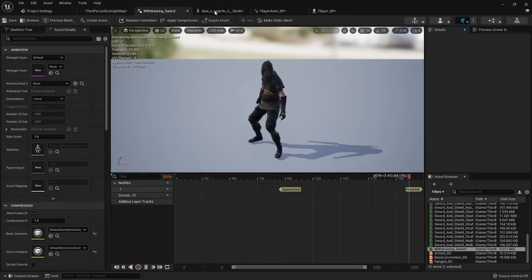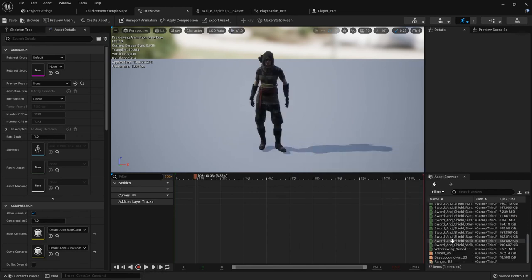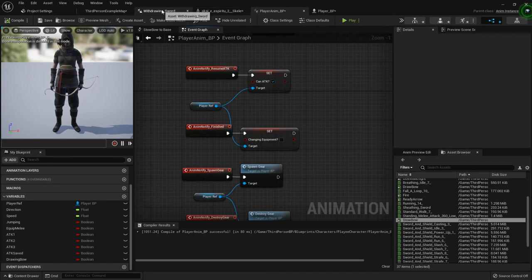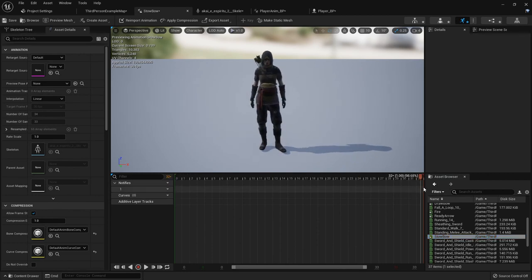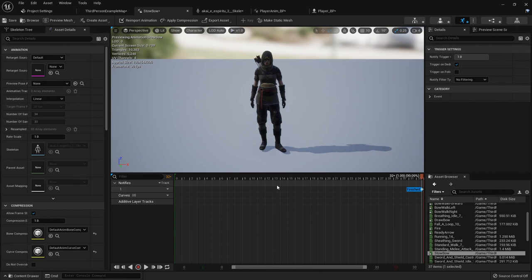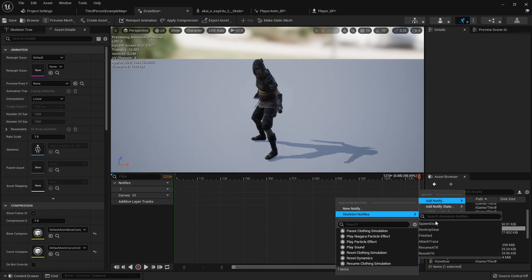Now we need to be able to put the bow away, so let's go into the animation and fix that. One thing to keep in mind with animation notifies: if you have a character with multiple skeletal meshes each using that animation blueprint, your notifies will fire multiple times. A workaround is to duplicate your animation blueprint and animations - delete the notifies from duplicates and set up the duplicate anim BP for all your body pieces. Now I'll go to the stow bow animation, find the point to add a Finished notify near the end, and do the same on the draw bow animation.